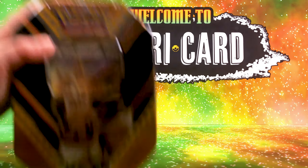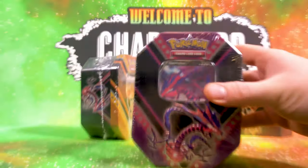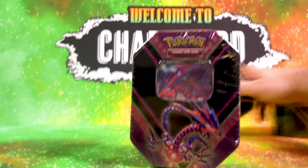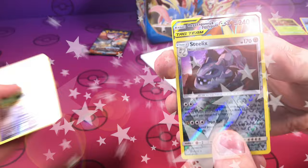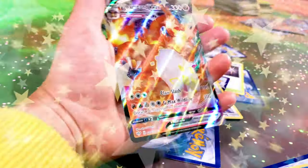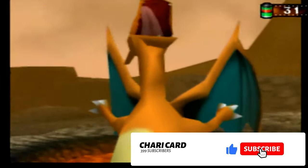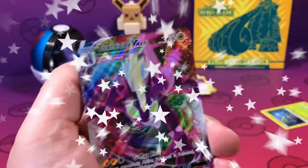Today we're going to open up the Eevee tin, the Pikachu tin, and the Tonantix tin. Let's go for it. Tonantix is staying with us. Welcome to Characard — we open and play with anything that is Pokemon. If you're new to our channel, click the subscribe button and click the bell icon to be notified when we release a new video. Let's get into it.